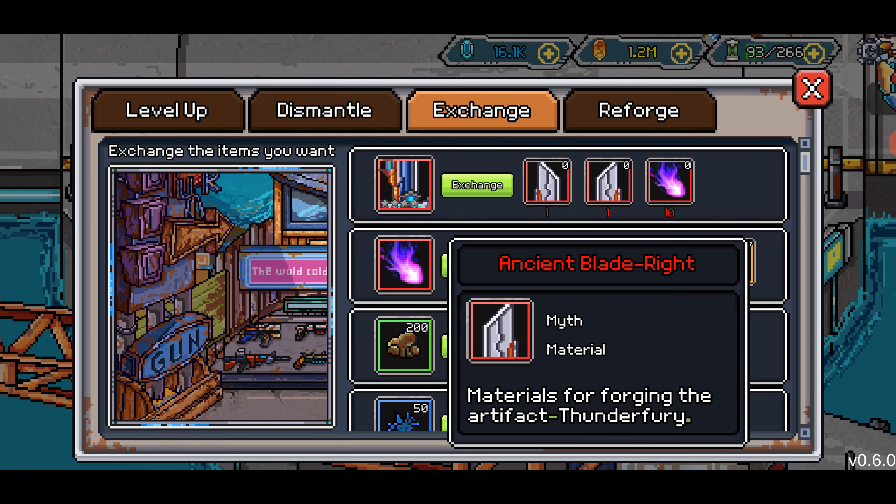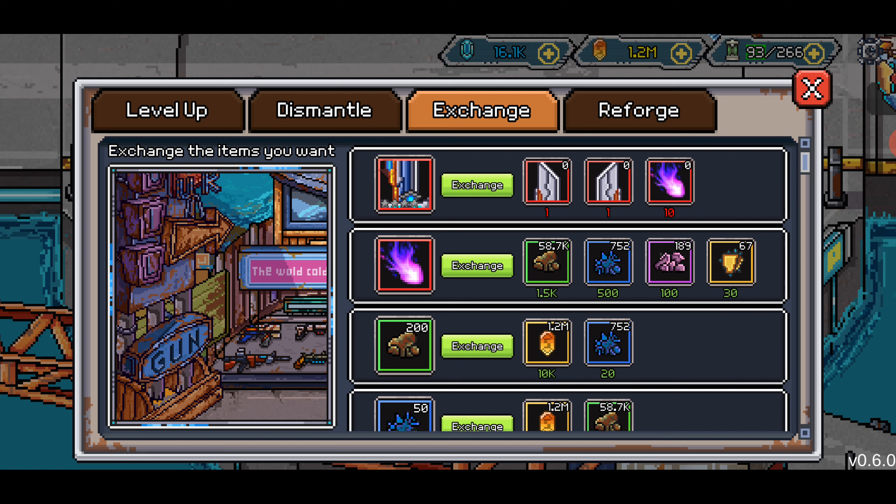For an ancient item, I don't think this is an unreasonable amount of crafting materials. Yes, you'll need 300 nuggets and that's going to take a long time, but honestly by the time you get any of these blade pieces, that material is probably going to be the least of your worries.